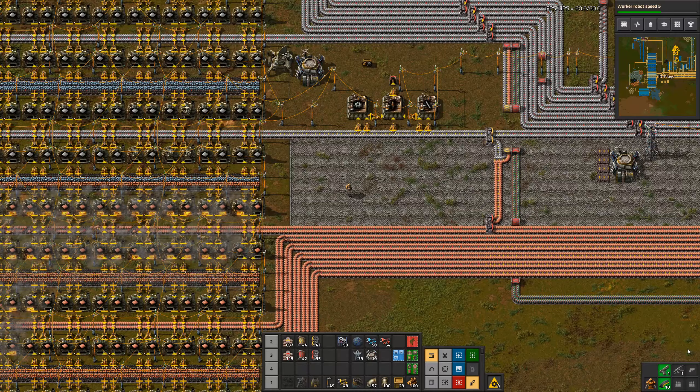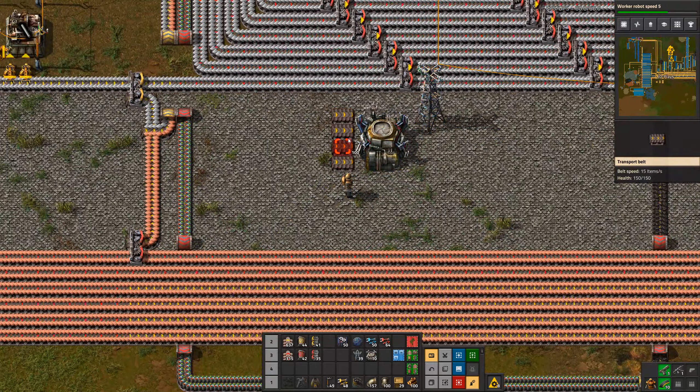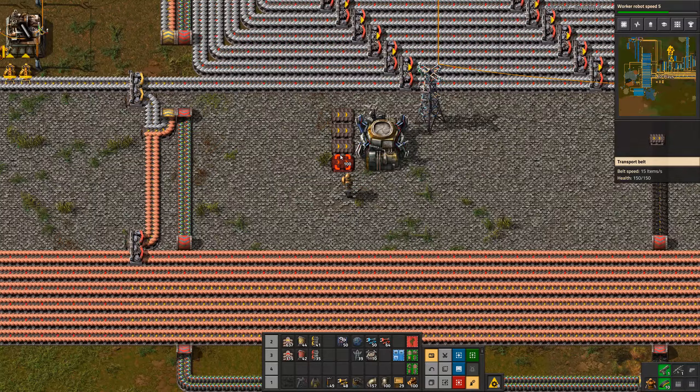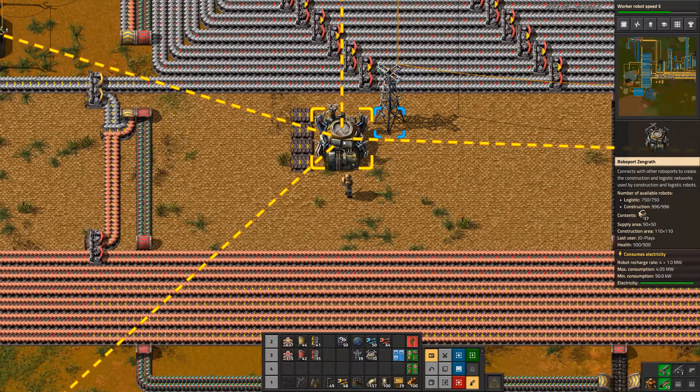We'll cover some basics — some fundamentals, some critically important parts that define a main bus. I'm standing between my iron and my copper lanes; this is generally how a main bus starts, with smelters on the left with iron and copper coming out. I've chosen a quite wide gap down the middle of my bus, mainly for two reasons. Generally people have a four-tile gap because a robot port is four tiles wide, which helps with automatic construction tasks and automatically delivering materials so you can keep building without running back for supplies.